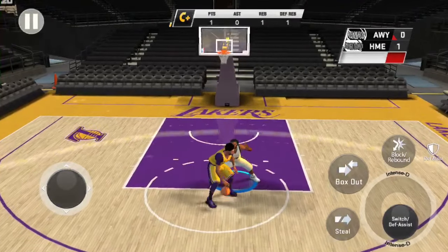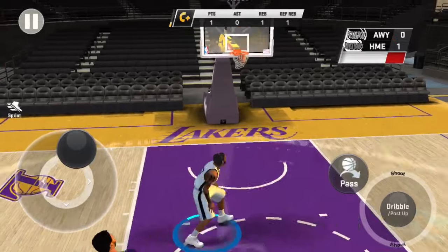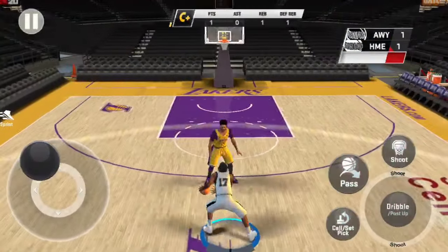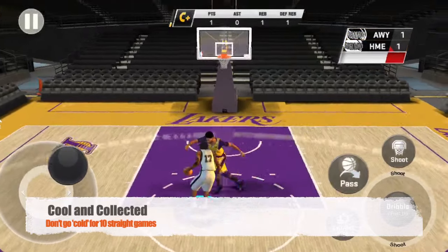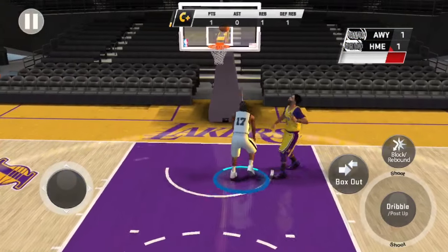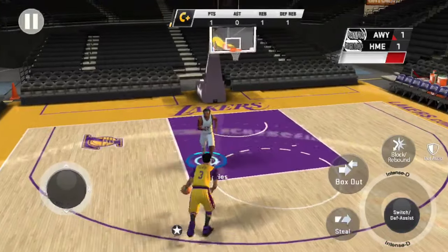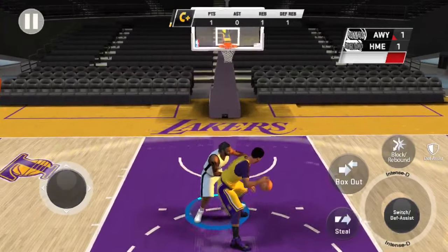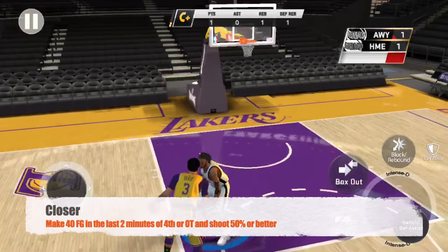Now I'm going to cover the badges that every build can get, going in order. The first is Cool and Collected — to get it you have to not go cold for 10 straight games. Going cold is basically when you miss three or four shots in a row; it does not show the symbol like the console version does. Next is Closer: make 40 field goals in the last two minutes of the fourth quarter or overtime and shoot 50 percent or better.